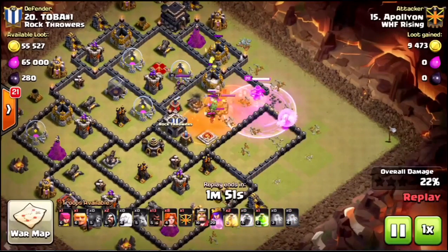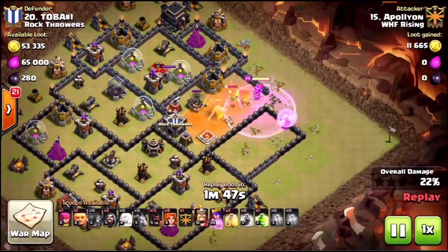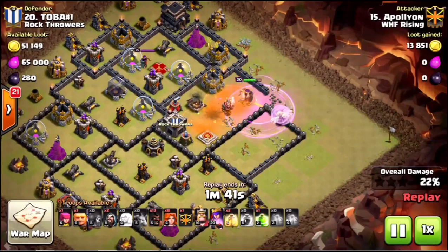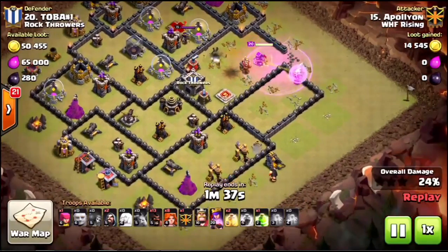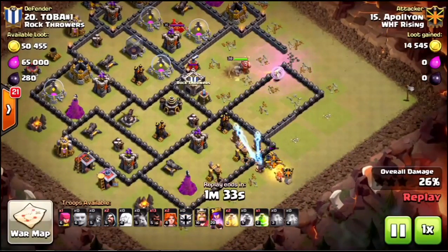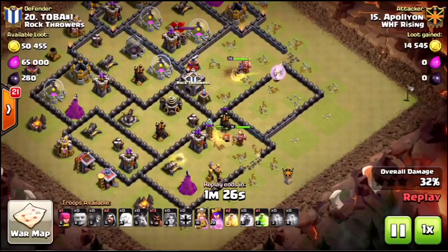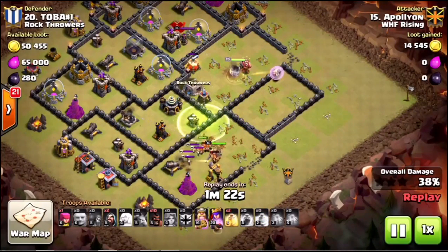Drop the giant in there. I drop the poison a little bit early for the clan castle troops, then rage up at that point. Now everything is standing in poison the entire time and the queen has no problem picking them off one by one standing in rage. No problem taking care of that entire clan castle. Now it's time to start the second phase - drop the giant in there to make sure those wall breakers can get in.